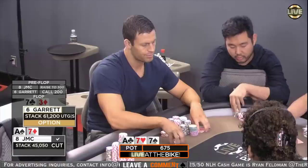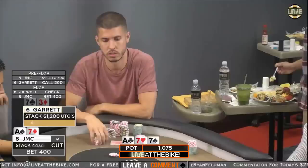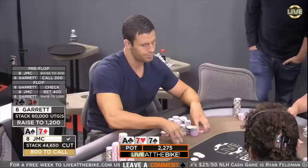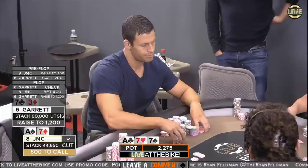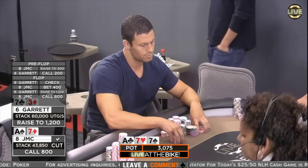Oh my god, we have a cooler alert here! JMC raising pre with Ace-7, Garrett defending with 7-3. And the flop comes Ace-7-7 — oh my god, JMC's about to win another huge pot against Garrett, are you kidding me? Garrett with a check-raise at $1,200 on the flop and JMC's sitting there with the nuts. This is pretty sick. JMC's gonna call.